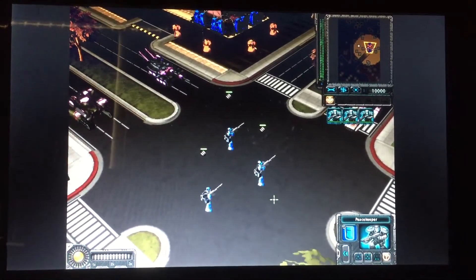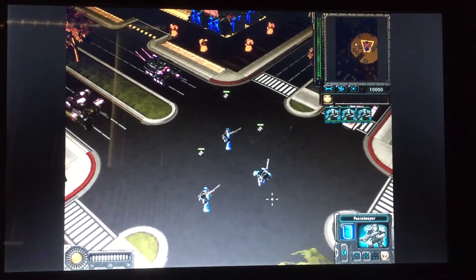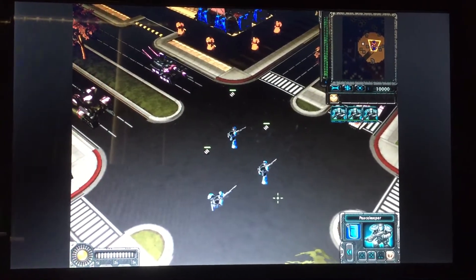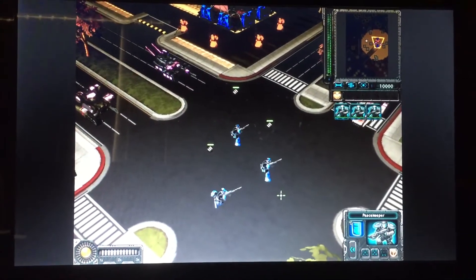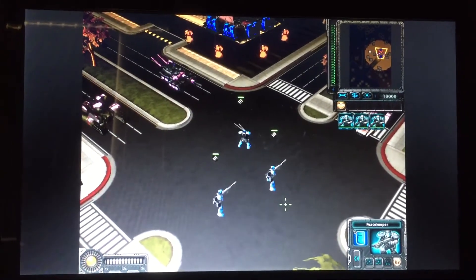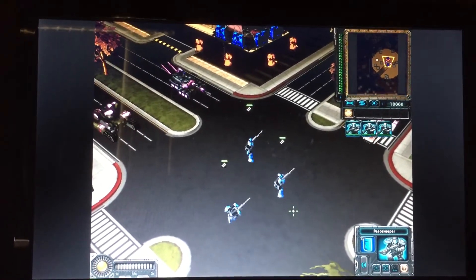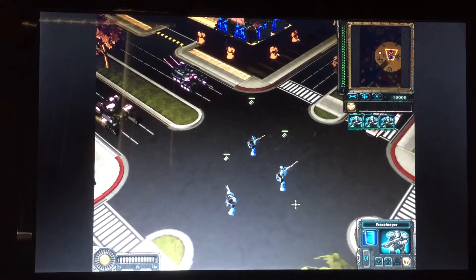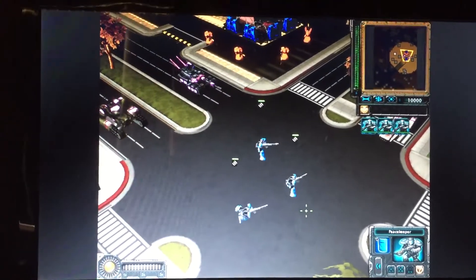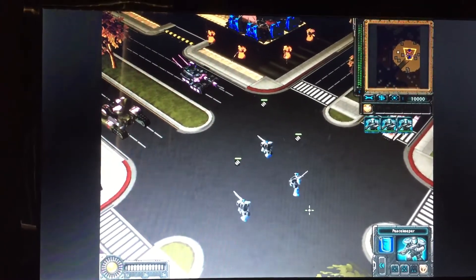Up ahead are some dummy targets that you are going to destroy. They resemble real-life Soviet conscripts, but I assure you they are merely robots we created for this exercise. Observe that you can distinguish your forces from the robots based on the colored blips in the radar in the upper right corner of your battlefield control display. The color of the blips refers to the color of the different sides involved in a battle — if you encounter different colored blips as you clear the fog of war, those are likely enemy forces, so be prepared.